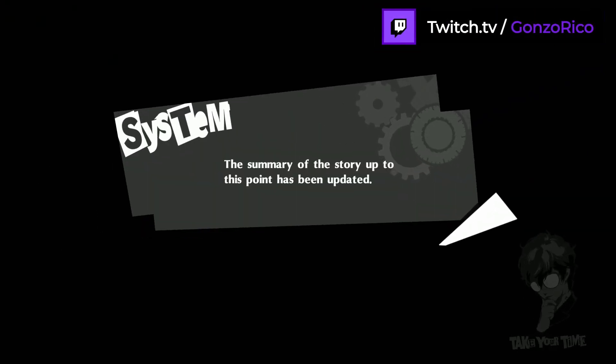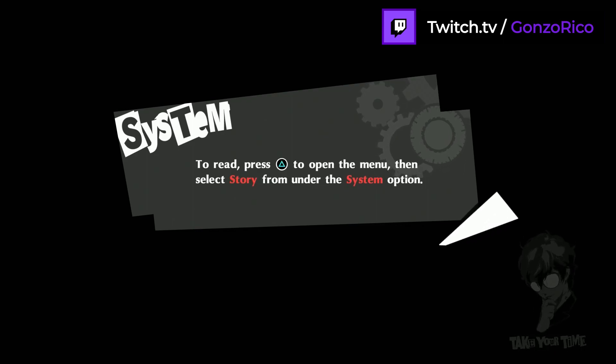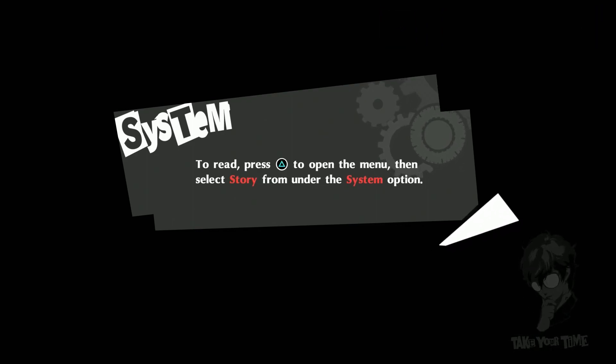The summary of the story up to this point has been updated. Press triangle to open the menu, then select store from under the system.